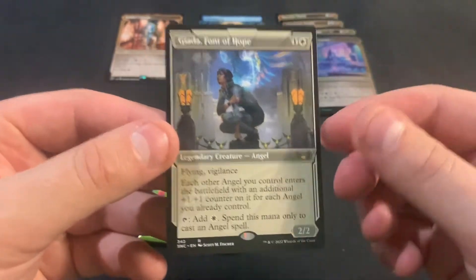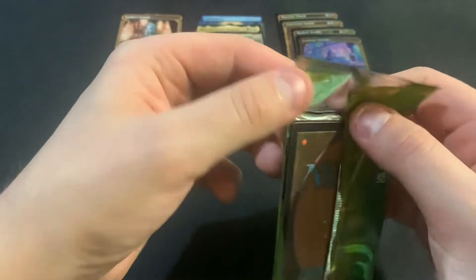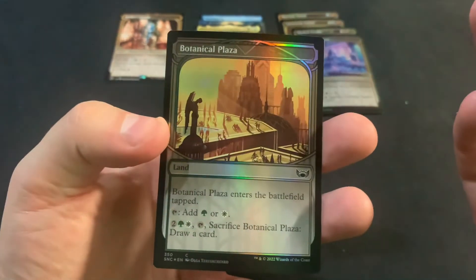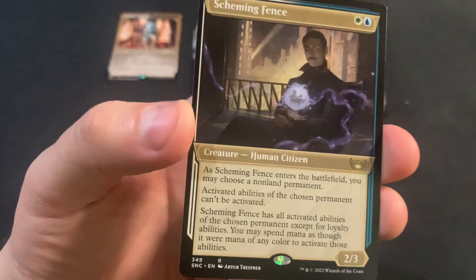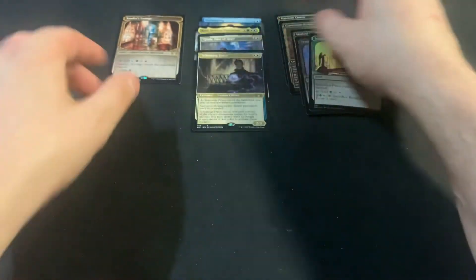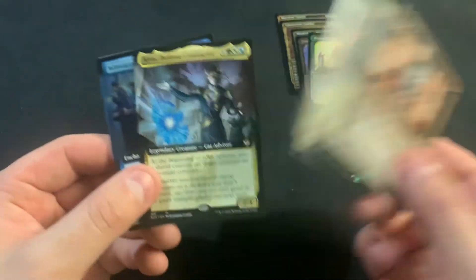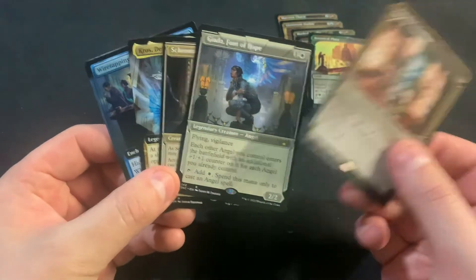A Giada Font of Hope. We've got Botanical Plaza and Scheming Fence. Holy cow, that's off-center. Ay yi yi. I don't think it's supposed to be that far off-center, but okay. So we at least hit a Triland, and another Giada. Not bad.